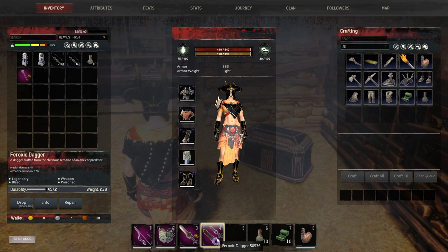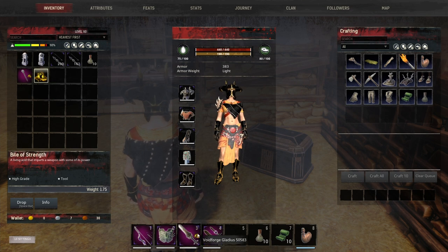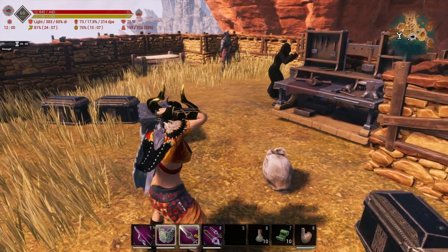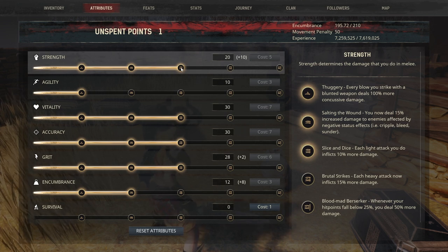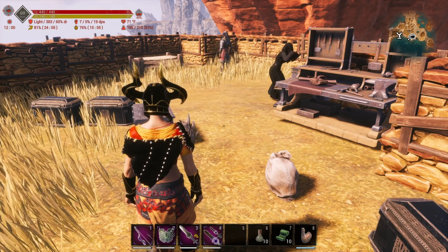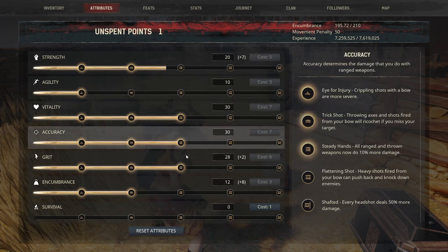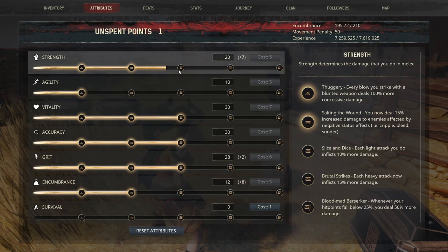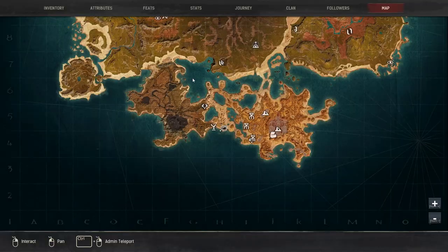I highly recommend farming for the Bile of Strength and putting that on either your Gladius or the Club, because it's going to boost our Strength even more. Once I equip the shield and the Gladius with the Bile on it, you can see it boosts us all the way up to that next perk, giving us Slice and Dice. Without it, the shield alone puts us just short — you could manage your perks a bit, maybe take some points out of Encumbrance to boost that up.